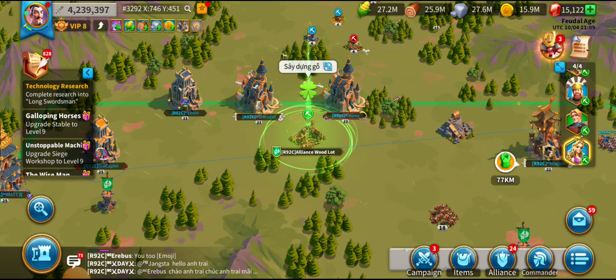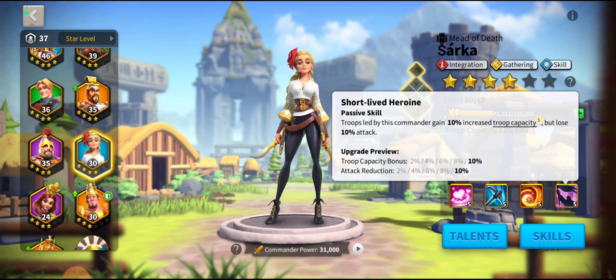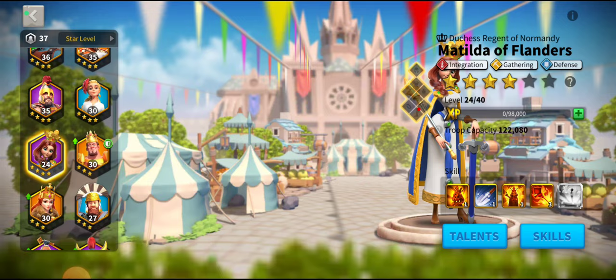Who do I team her up with for gathering? I pair her with Saka for that extra 10% troop capacity, and of course her extra 30% increase to load — that's how you can get those really big overnight gatherings while you're asleep. This game punishes you for sleeping and this is one of the ways you can fight back by pairing Constance with Saka.